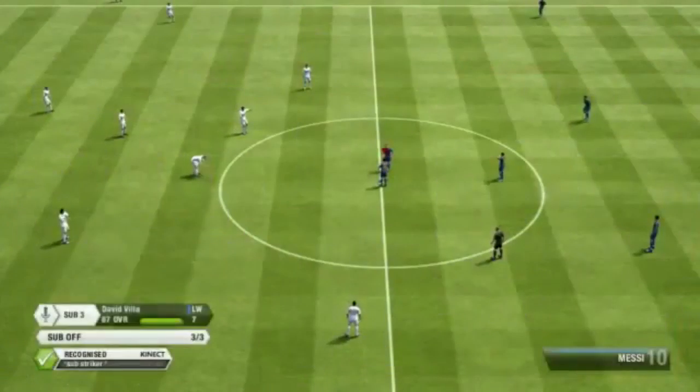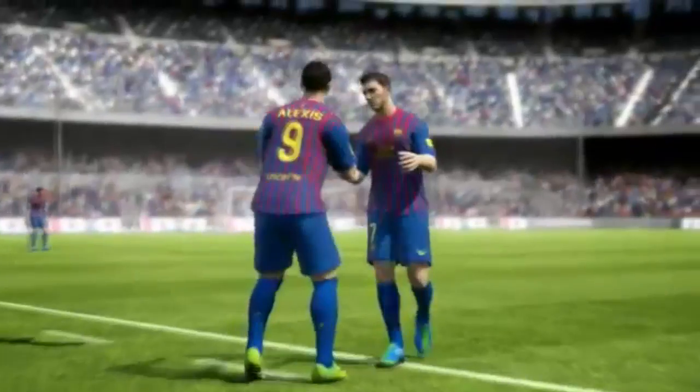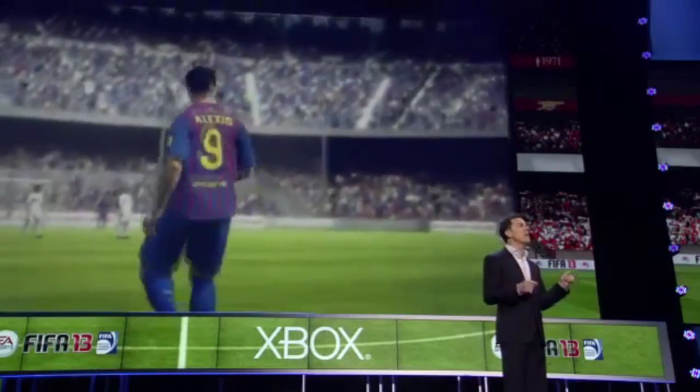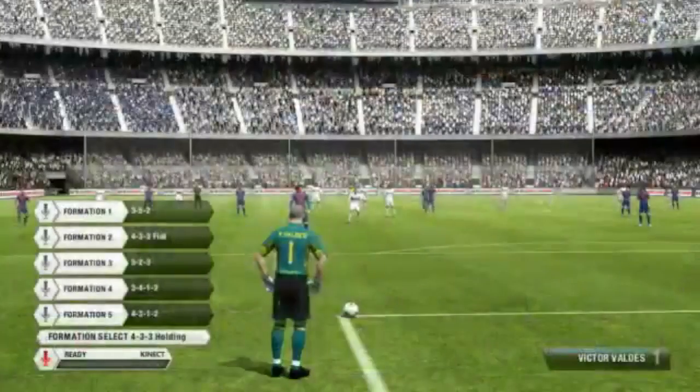For example, you can say 'sub striker' or 'sub 3' to bring in a substitute. You can even change tactics and formation on the fly — saying something like 'formation 1' — while never stopping play or going to a menu.